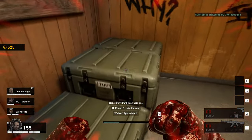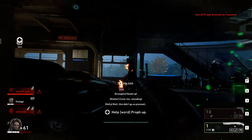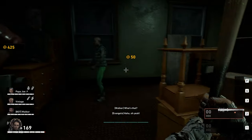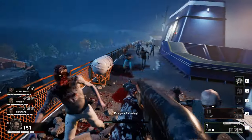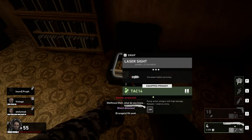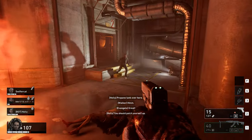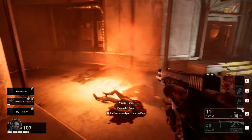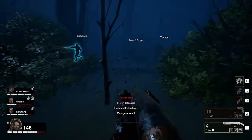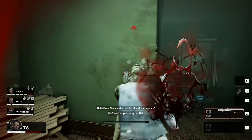A variety of weapons made their way into the closed alpha, including rifles, SMGs, shotguns, snipers, pistols, and melee weapons. Firearms are also modifiable, with attachments that can either be purchased from a supply chest or found throughout the world — specifically inside toolkit-based locked doors. Some of these attachments include laser sights, extended mags, and stock mods. Each weapon class has its own ammo type, making conserving and managing ammo much more important than in Left 4 Dead.